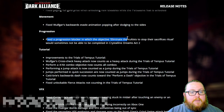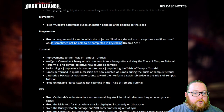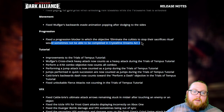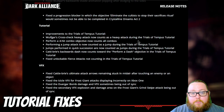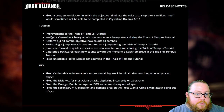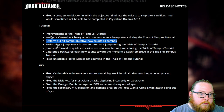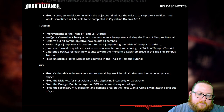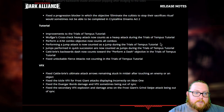For progression, they fixed a progression blocker where the objective 'Eliminate the Cultists to stop their sacrifices ritual' would sometimes not be completable in Crystal and Dreams Act Two, so now you should be able to get through that mission. For tutorial fixes, most people don't play the tutorial, but they fixed things like the perform a combo objective now counting on all combos and jumping now being counted correctly during the tutorial.